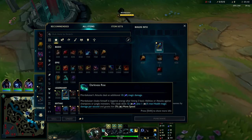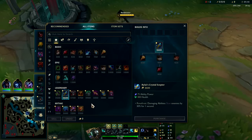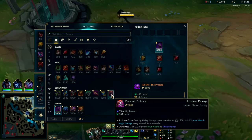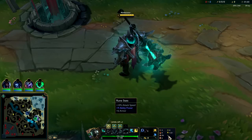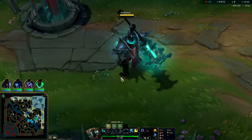It gives you the most value with a permaslow off your passive. This build has a 70% win rate going Rylai's into Jackshow into Demonic, with Conqueror, Triumph, Tenacity, Last Stand, Bone Plating, Revitalize, Attack Speed, AP, and Armor.